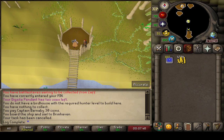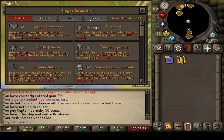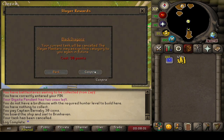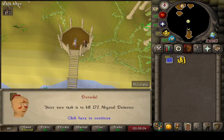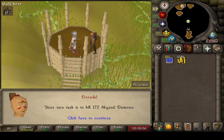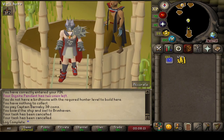Alright Duradel, come on, sort us out. Give me something juicy. 20 Black Dragons — I normally do this at KBD, but I don't have my Dragon Hunter Lance right now, so I don't really feel like doing that. It's probably a stupid task to skip, but screw it. And 172 Abyssal Demons — I can tell you it's not going to be as good as the last task. But let's go do it and see if we have any luck on a whip.